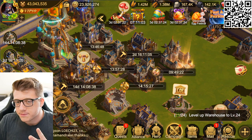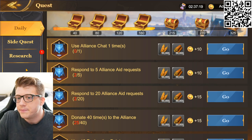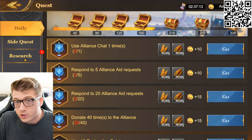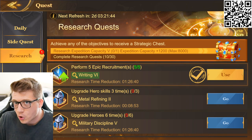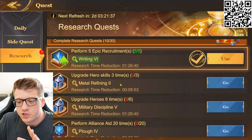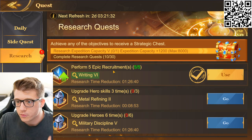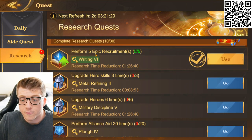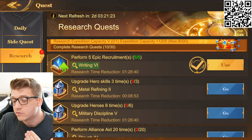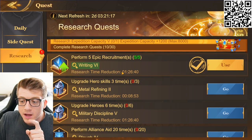Tip number two has to do with two questing systems. First there are daily quests, which are pretty straightforward if you've played other kingdom builder games. But something I think is unique to this game is research quests — these give you a requirement to fulfill, and every couple of days they refresh.